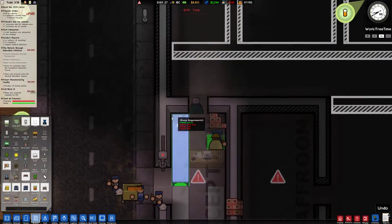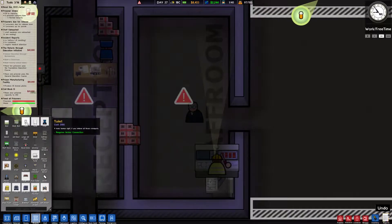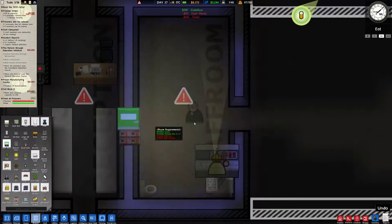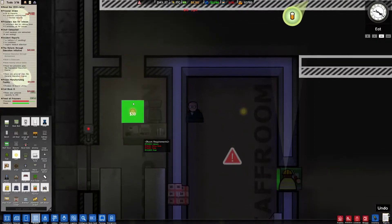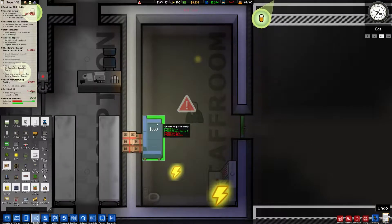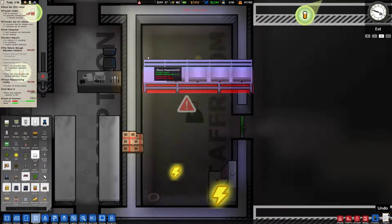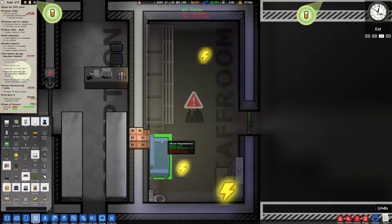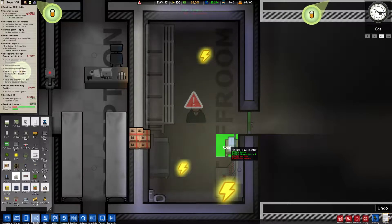That is actually the correct size — excellent. This one here, room requirements 4x4, that should be fine as soon as the walls go up. We keep running into this problem again. Let's get a door servo on this door sooner rather than later, and then a door control right in here. We'll get the requirements done for these two rooms — a chair, an office desk, and a table.